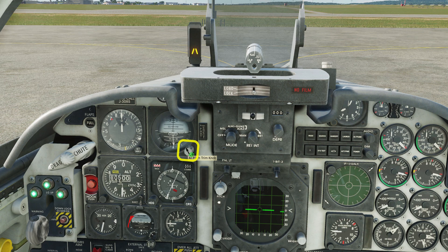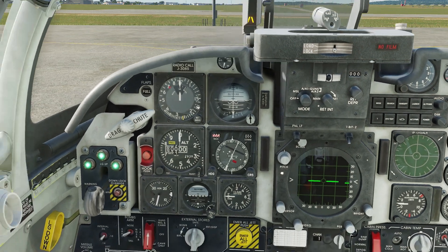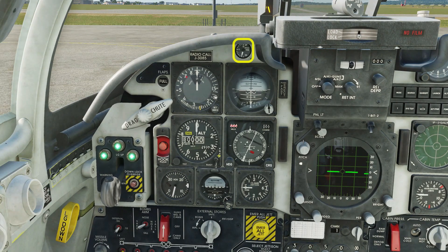Set your ADI to zero out the horizon. Uncage your backup ADI and do the same. Zero out your altimeter. Hold the transpose key to adjust your head position and get a better look at the trim indicator. A trim of about 5 will work for most takeoffs.